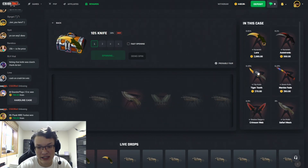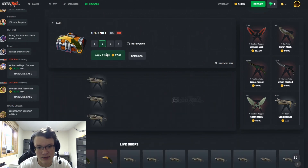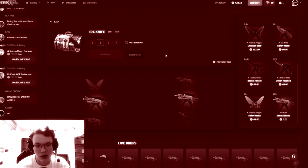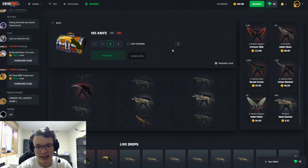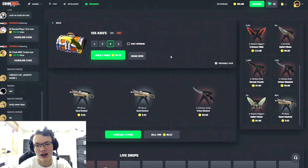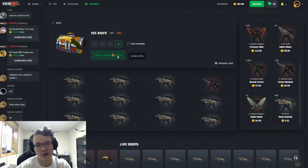Let's go ahead and move on to the Dink case, probably open like five of these. Hopefully we can hit something because there's some really good items in here. Case number one — nothing. Case number two — come on, let's get a hit. Go over the Code Red — damn it. We are down around 40 coins now.